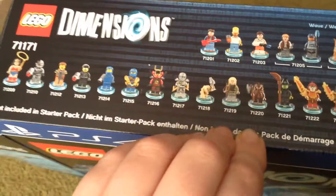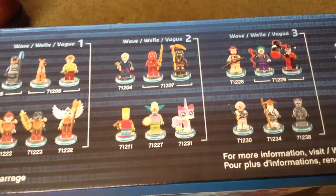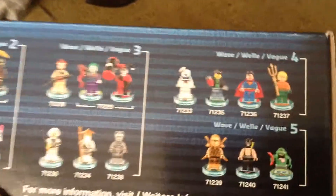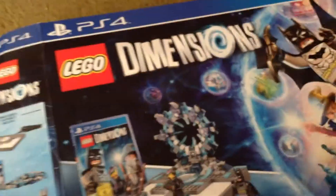I'll pause on the wave one characters there. Wave two, three, four, and five are also shown — those are the ones not yet released. That covers all the waves in the starter pack overview.